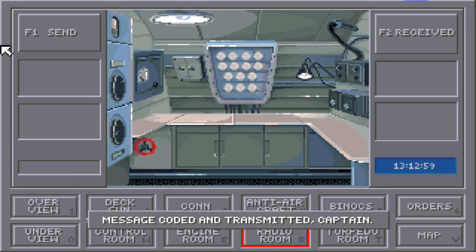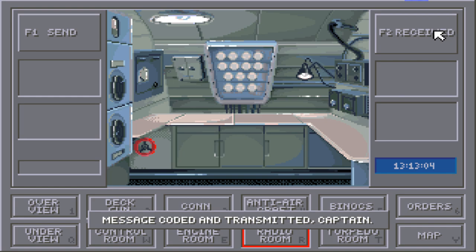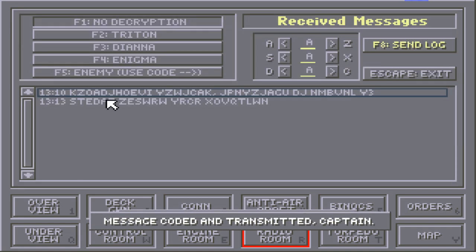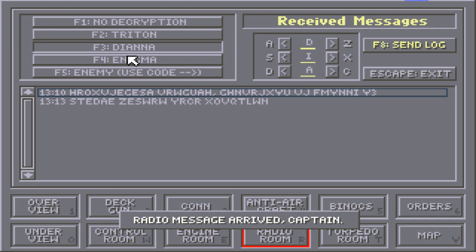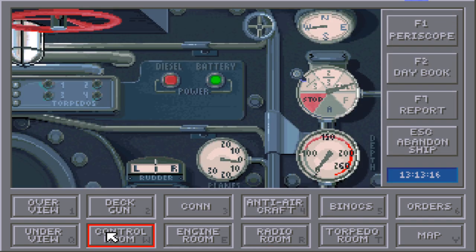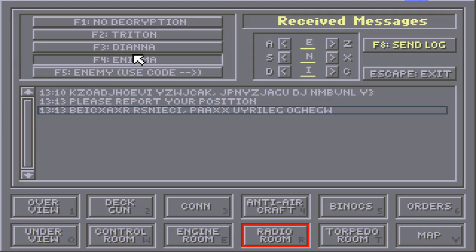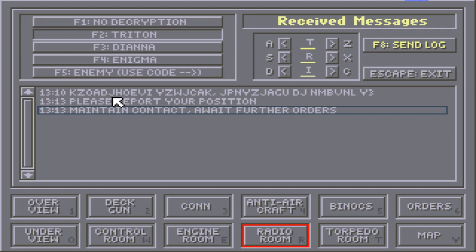It's going to send it in code. We're also going to report our position. We've actually found a coded enemy message here, which is awesome. I'm going to go ahead and dive a little bit so we don't have to worry about getting hit by anything — that should be safe. Now I will go ahead and decipher some of these messages. Maintain contact.